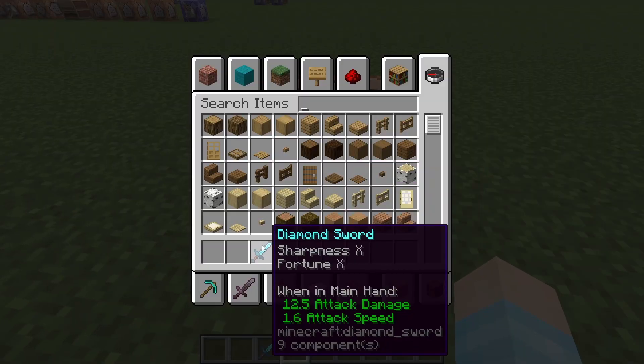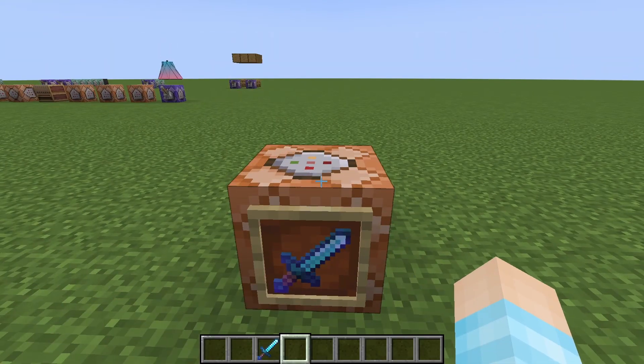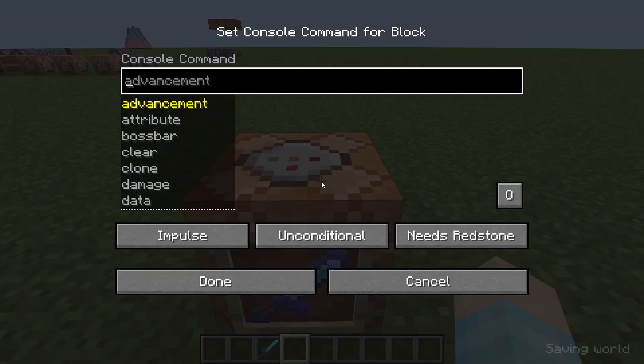Here's this one — Sharpness 10, Fortune 10. You can go up to like 255 or something. I'm not sure if you can go negative, but we can test it here.